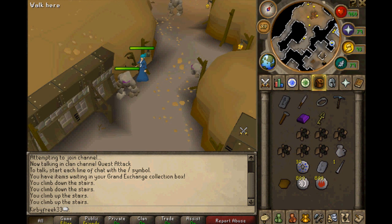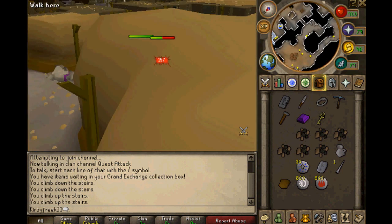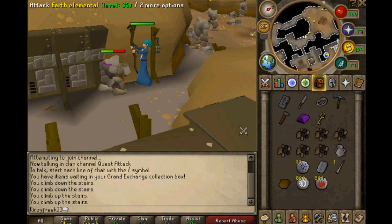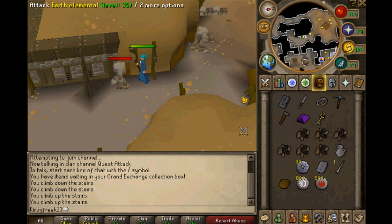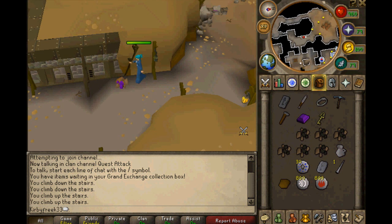We'll beat up another Earth Elemental, and hopefully we can actually figure out what the hell we're supposed to do, because I haven't really seen anything that's been beneficial to me yet. We'll now beat up this damn Earth Elemental. Earth Elemental status? Owned. Elemental ore — check.